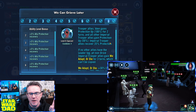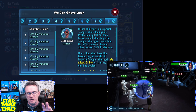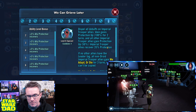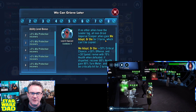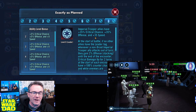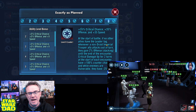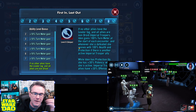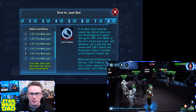Dispel all debuffs of Imperial Trooper allies — she's a cleanse. Iden gains protection up. All Imperial Trooper allies gain protection up and recover 35% protection. You can see this is where she fits really well as a support to my Veers Imperial Trooper team, especially early on — giving bonus protection, recovering protection, removing debuffs. Her leader ability gives Imperial Trooper allies plus 35% critical chance, offense, and speed. But at the start of battle, if no other allies have the leader tag and all allies are non-droid Imperial Troopers — are you picking up what I'm putting down? The pattern is clear.